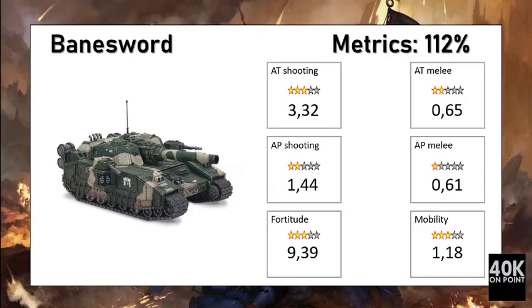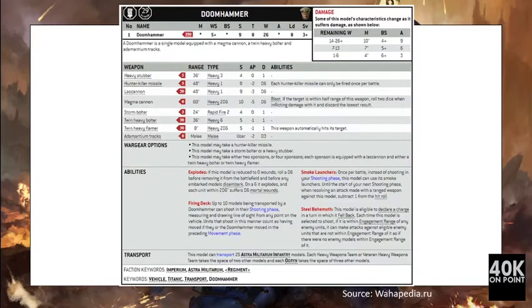For 420 points you get a Doom Hammer armed with a magma cannon, twin heavy bolter, and adamantium tracks. For 420 points you get 26 wounds, Toughness 8, Save 3+, same mobility and melee capacity as the Bane Blade. This is a very good shooter that also has transport capacity — it can transport 25 models, with 10 of them able to fire while being transported in the Doom Hammer.